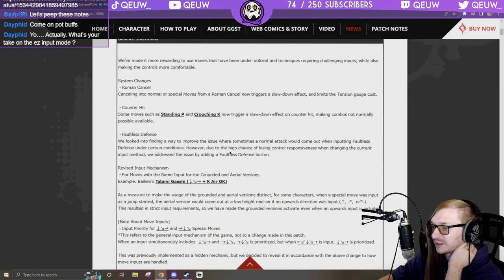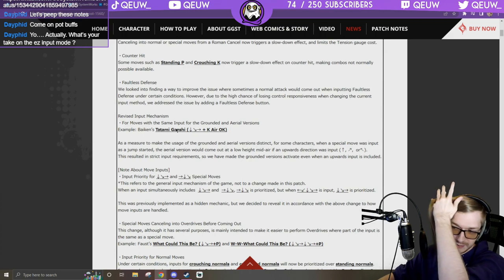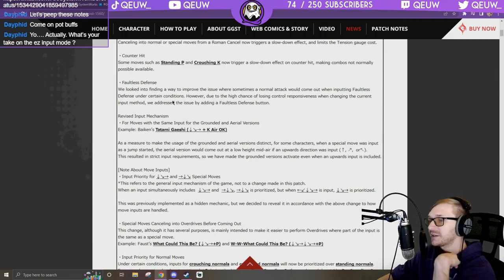Faultless defense: they looked into the issue where sometimes a normal attack will come out when inputting faultless defense under certain conditions. Due to a high chance of losing control responsiveness when changing the input method, they addressed it by adding a faultless defense button. That's really cool — good call by them.